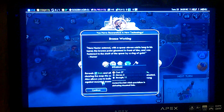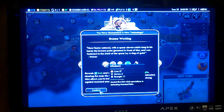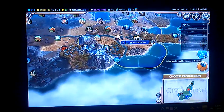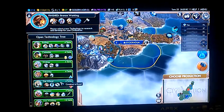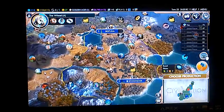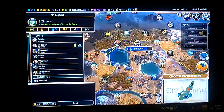At a strength of 11 versus a strength of 6, it's a much better unit than what you start out with. What do I want to do here? Let's get to Wheel, because then I could build roads between my cities, and that would be a big boost during the game.